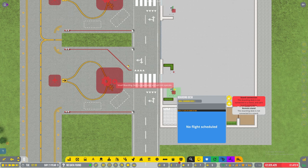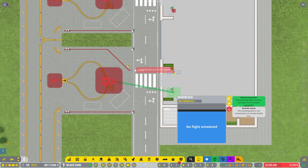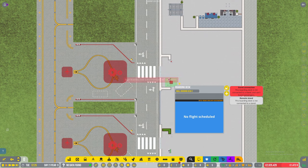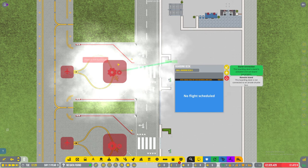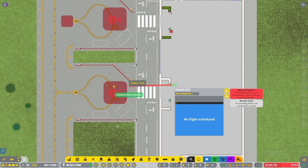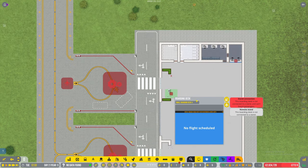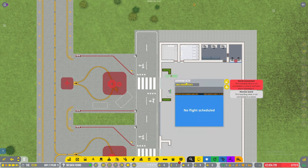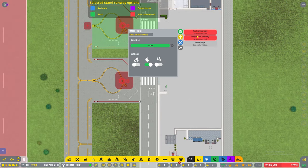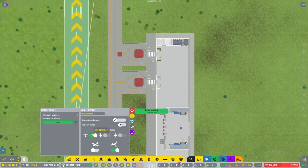There we go. Do we need to connect these up? Sometimes 'connect to stand' - the actor will not operate. Okay so I'll assign two to there. Excellent. So I think we're going to start getting some stuff shortly. We can turn this on because we've only got it on small aircraft and commercial flights only, so let's turn that on.